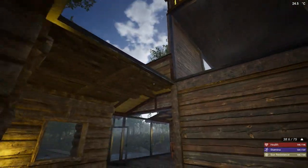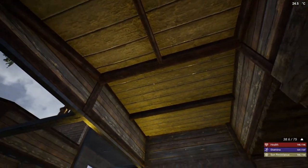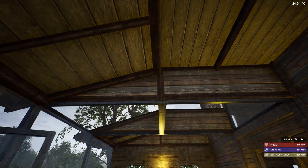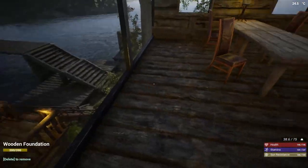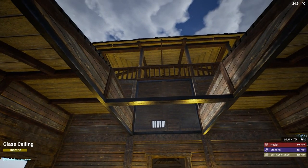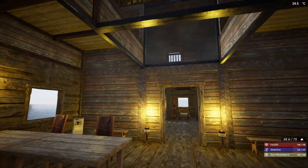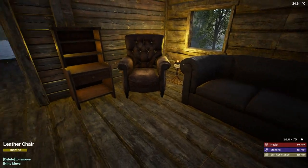I did add some nice glass ceilings, and as far as the architecture I have a mixture of roofs. I have a wooden roof and then what's called a roof cap - Roof Cap One and Roof Cap Two. Basically in the building menu there's one that's slanted and one that's a rectangle, so I have both of those. I'm just trying to add a little bit of diversity to the build.